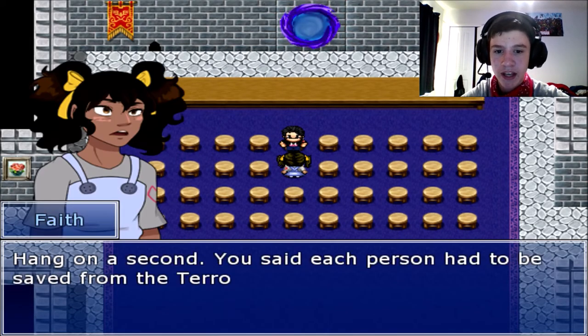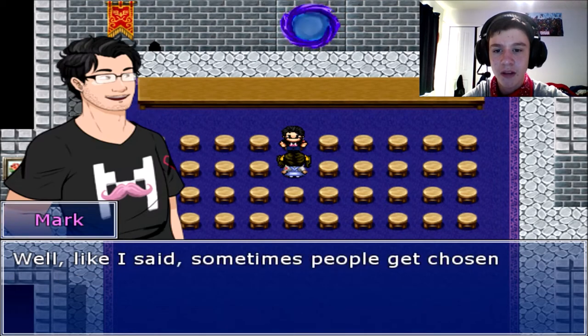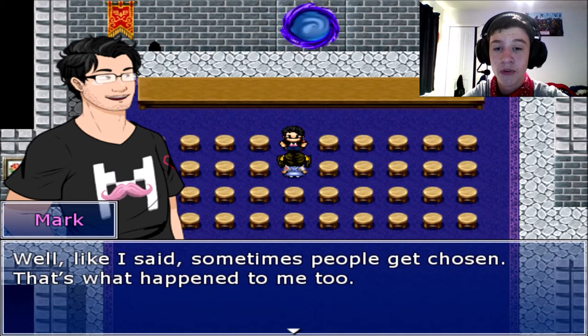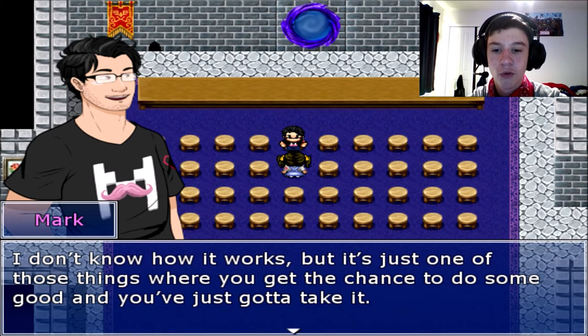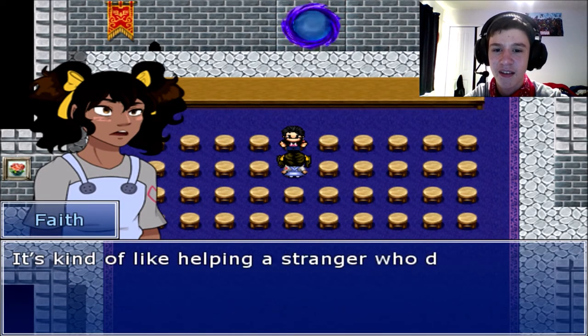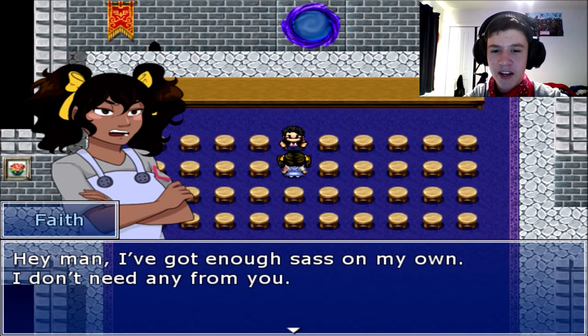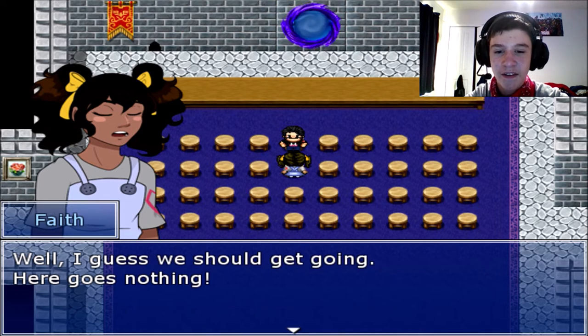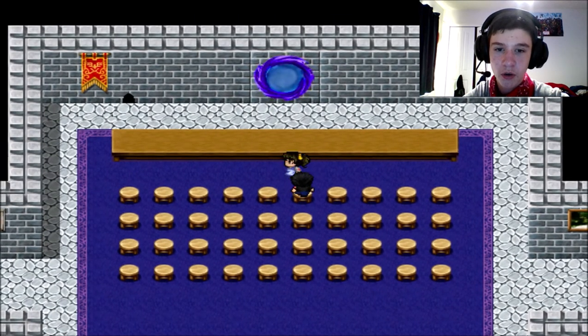Let's go! Hang on — you said each person had to be saved from the Terrorlings, right? Then what about me? I wasn't being attacked when you came. Well, sometimes people get chosen — that's what happened to me too. You gotta love Marky — everyone's hero. It's one of those things where you get the chance to do some good and you just gotta take it. It's kind of like helping a stranger pick up their dropped books. Here goes nothing. You've got this! Thanks, Mark. Oh — Mark's on my team! He's level 50, straight up.